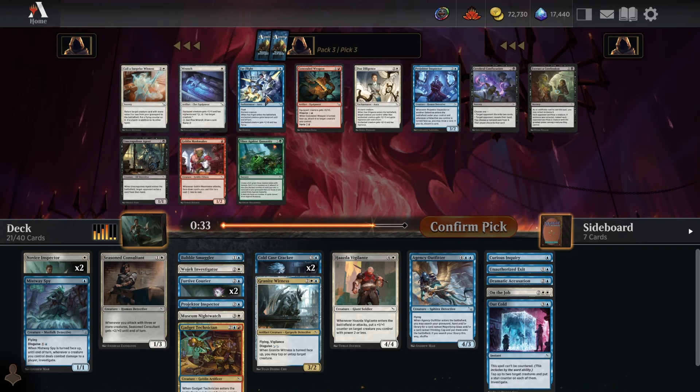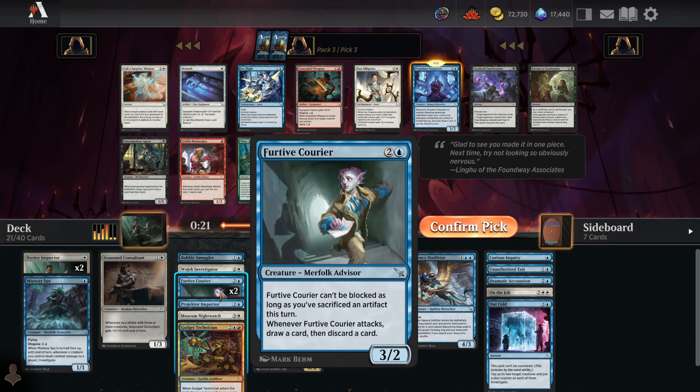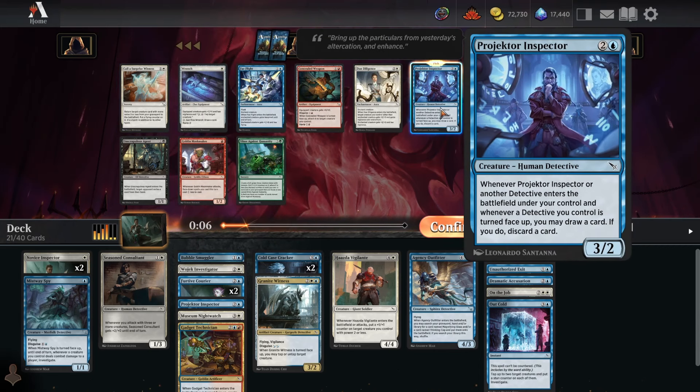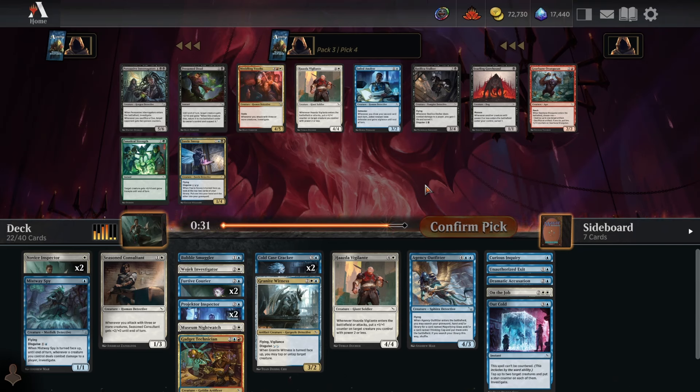Still no two-mana or one-mana creatures, which is kind of awkward, but we get another Projector Inspector. Call a Surprise Witness becomes much more playable when you have multiple copies of Projector Inspector alongside multiple Furtive Couriers that draw and discard. The issue with Call a Surprise Witness is if you're in games where you never trade off a creature, it gets stuck in hand doing nothing — but having cards that draw and discard means it's always going to be relevant.